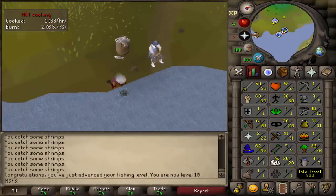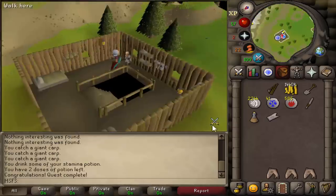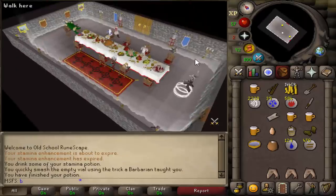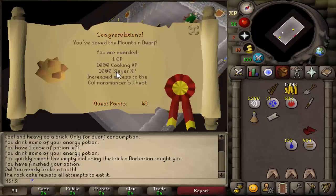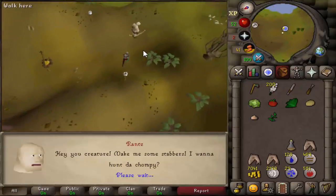Let's go do Fishing Contest — Fishing Contest done. Now let's free the Dwarf. This one is pretty important because I need the Dwarven Rock Cake to do NMZ. Give the rock cake to the dwarf — that's 1000 cooking XP, 1000 slayer XP, and increased access to the chest.